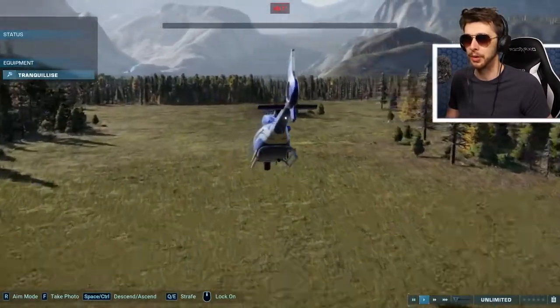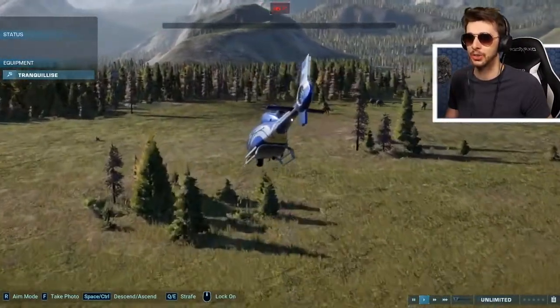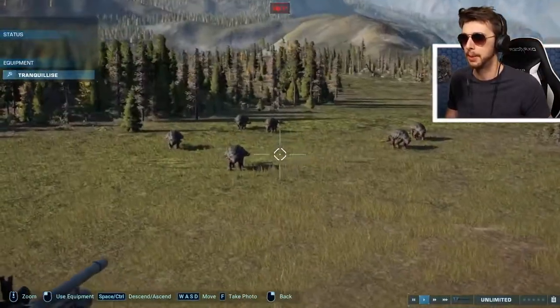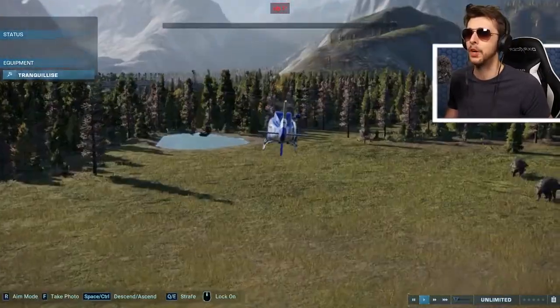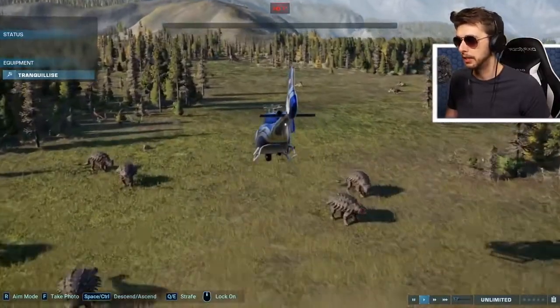So we'll keep on going this way. What do we have over here? We've got a herd of Ankylosaurs - minus one, actually. There should be another one there, but it's missing. It's MIA. We're going to have to find where the missing one is.